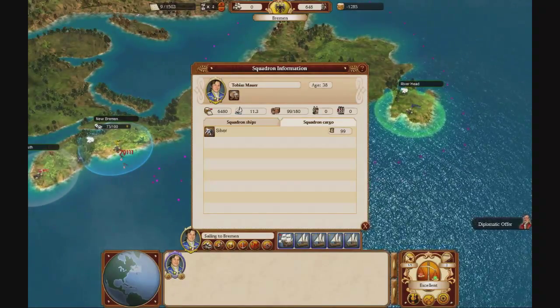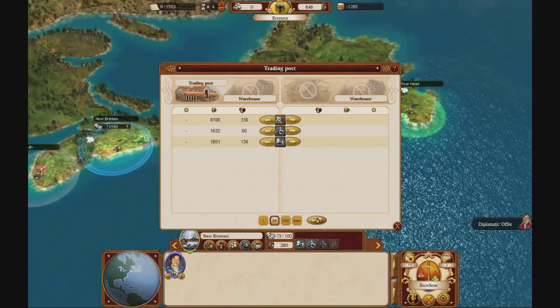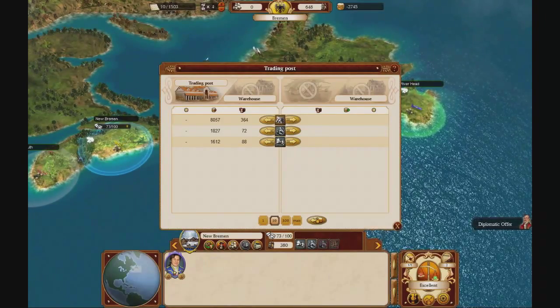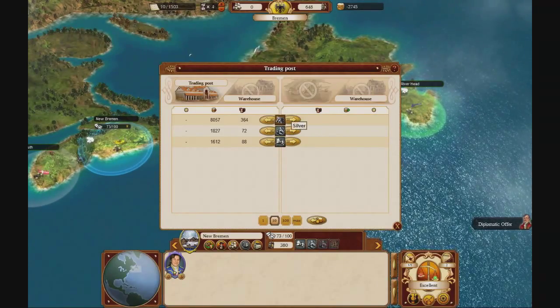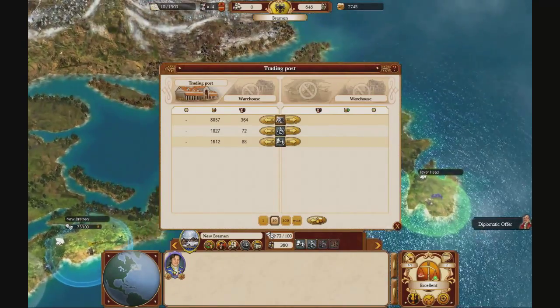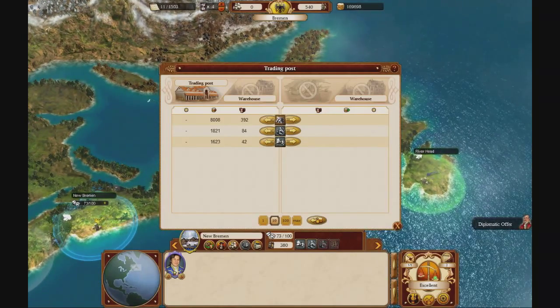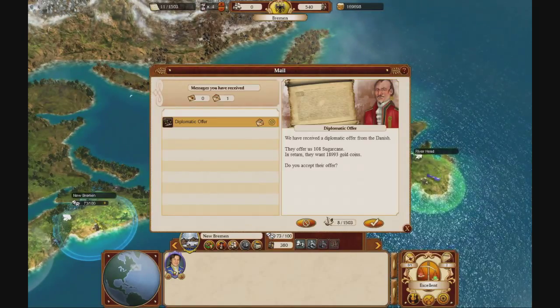We have 99 silver right now out of 180. Soon this will run out and it won't even be able to get 100 silver per run — 180 silver each time — because it's not being produced fast enough. But at that point we can start using the iron and shipping it to Bremen as well. Should be pretty good.